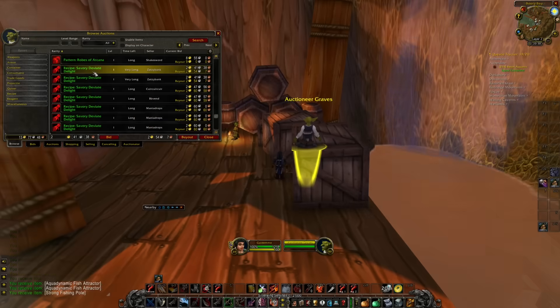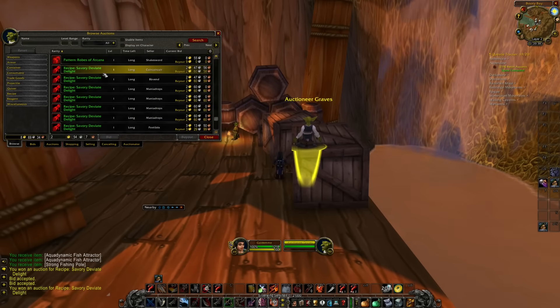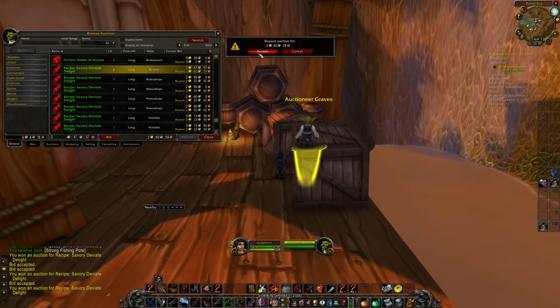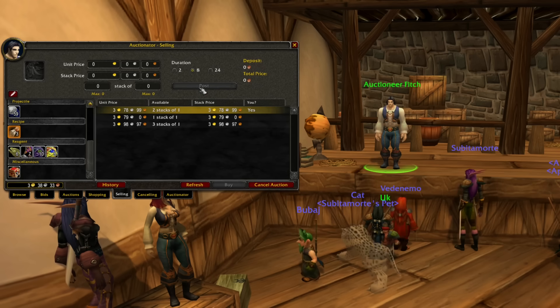Another thing that has also made me a decent profit is the neutral Auction House. Sometimes I either sell items here or purchase them — the opposite faction could for example sell an item quite cheaply on the neutral Auction House, which I could then repost on my own faction's Auction House and make a profit.